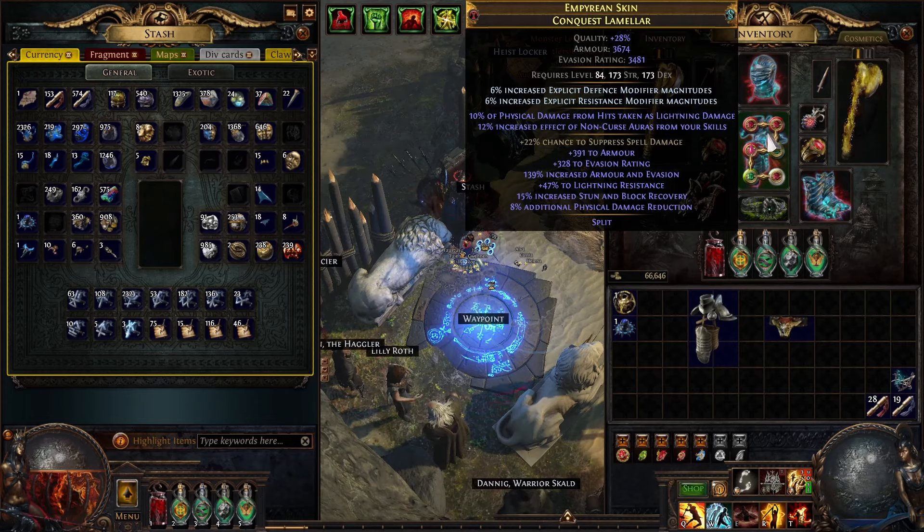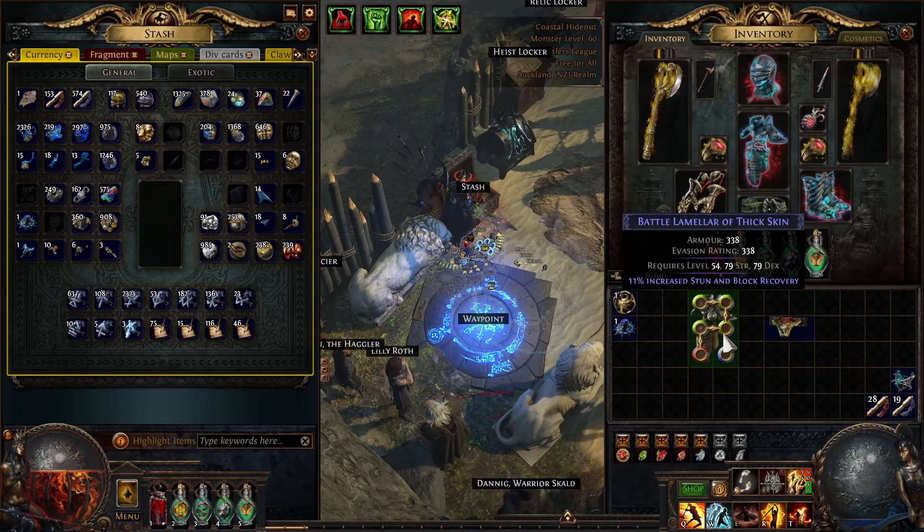You'll be looking to spend somewhere around 60 to 100 divines to craft this, and maybe 115 divines if you're a particular guild mate who failed the fracturing nine times. If you're particularly unlucky it can be a very expensive craft.